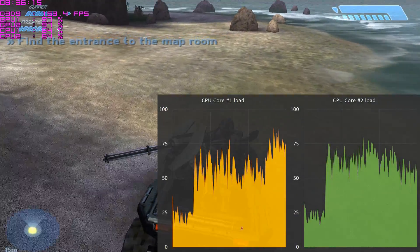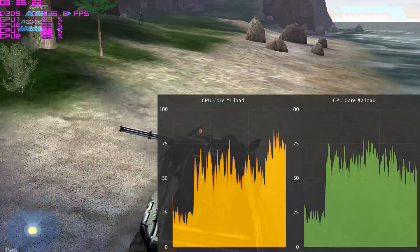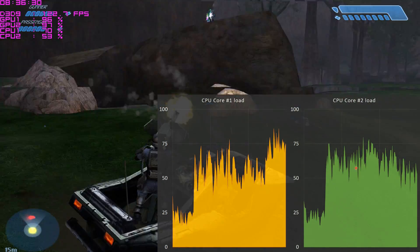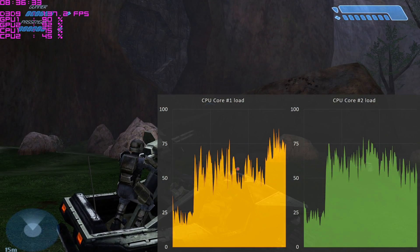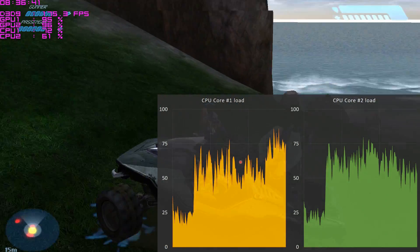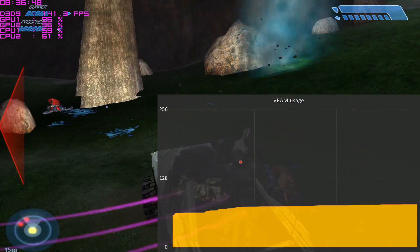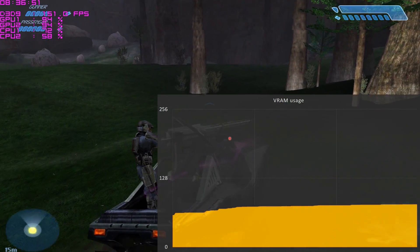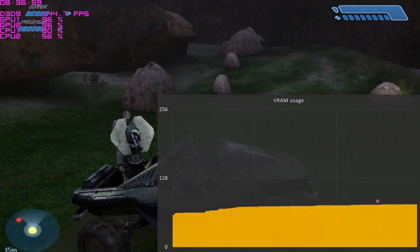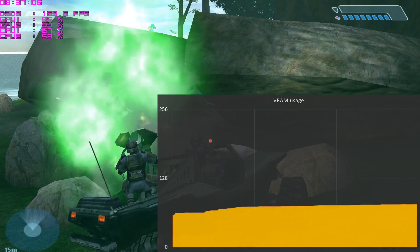Here we've got the processor load. The first core is the yellow graph and the second core is the green one. We can see there's some fairly good dual core usage going on - this is a game that can take advantage of both cores. In terms of load, it hovers around the 50-60% mark for each core, so this tells us that the processor is a little bit bored because the graphics card is a little bit underpowered. To balance out the system, we would ideally be upgrading the graphics card more than the processor. The 7800 GTX has 256 MB of video memory and we're using only a fraction of that, maybe 60-70 MB, so these cards handle Halo in terms of video memory quite comfortably.